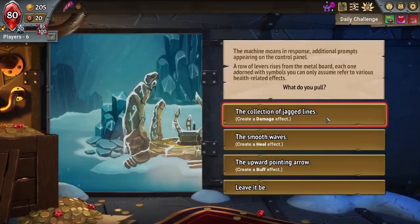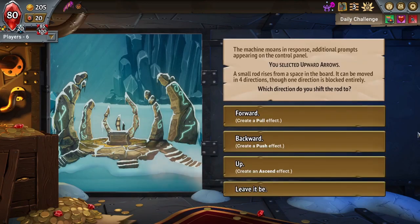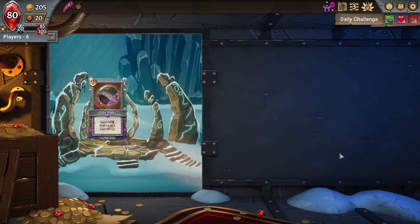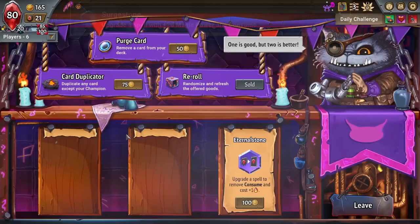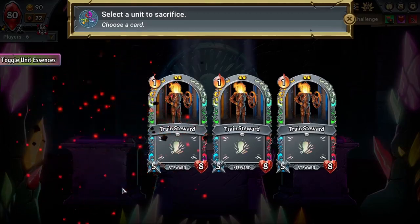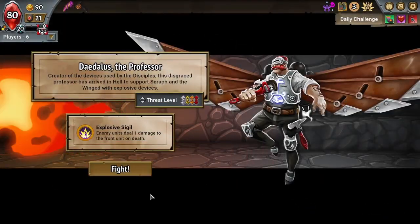We're going to hold this Remove Consume and see what Concealed Caverns gives us. Build a card — nice. Damage, heal, or buff — let's give it the buff effect. I was really hoping for something decent, but we'll give it push and money. I'm actually going to dupe this because it's going to give me a lot of gold. I want to keep a couple extra units in my deck just as sacrificial fodder.